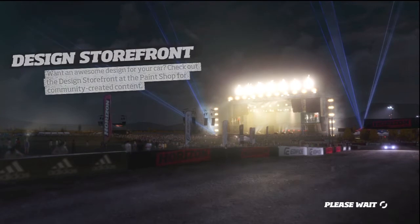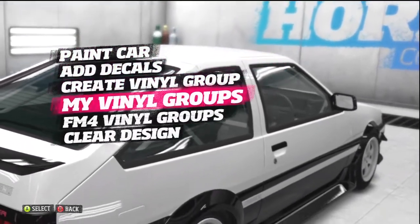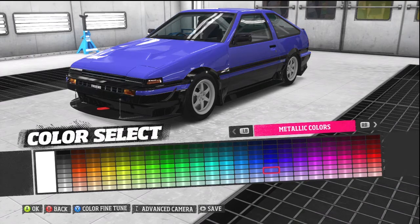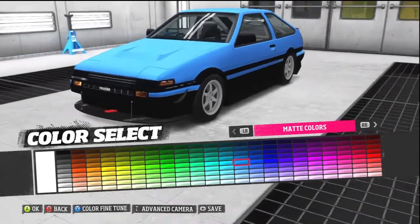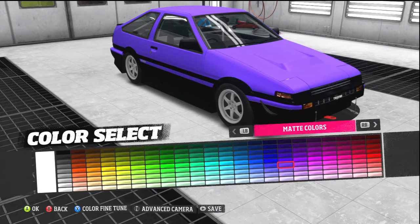First things first, you can paint the car — that's easy. You can paint the body whatever color you want. They used to have just normal and metallics, which makes it a little more shiny. Now they've added matte colors, which is big in street racing car culture. Matte colors absorb light rather than reflect it, so you get a very different effect.